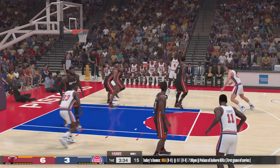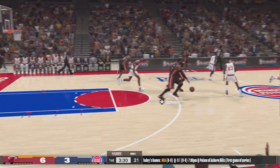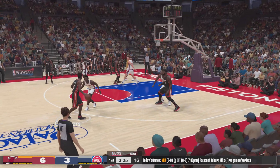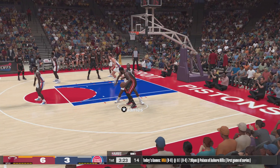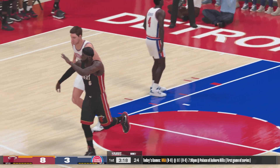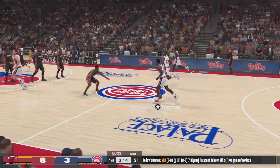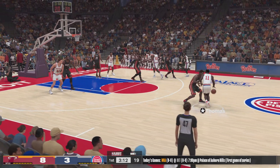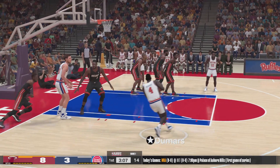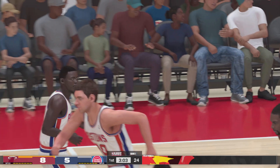Here's Dumars. The Pistons are still missing, searching out their offensive game right now — 1 of 5 from the field to start this one. Chalmers passes to LeBron, and LeBron throws it down — not the first, and certainly not the last time we'll see this, LeBron finding airspace. Thomas against Chalmers, pass to Dumars — lets it go from 14, uses the glass, and it's good.